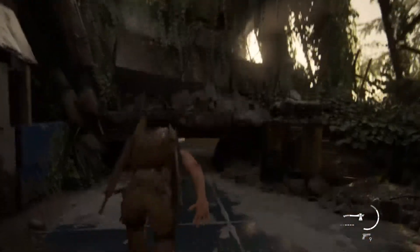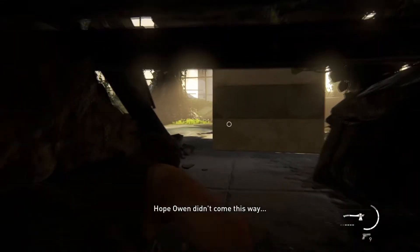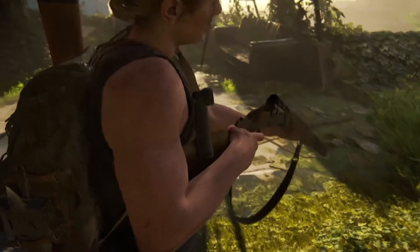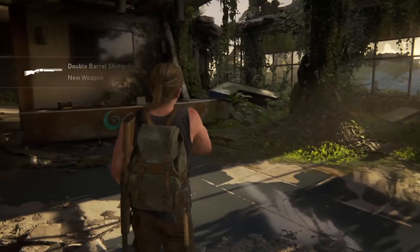A little bit later you slide down, and I think this is the double barrel shotgun for Abby. It's in the Hostile Territory mission — there's a bunch of strip shops and restaurants. You crawl under a piece of debris, then you push a big metal cabinet out of the way, and on the other side of it is the double barrel shotgun. Shotgun, nonetheless.